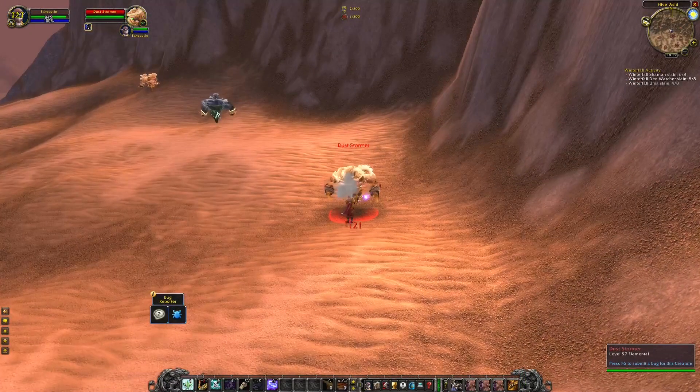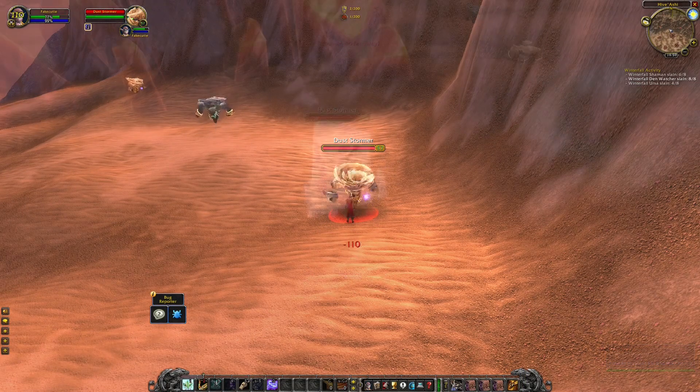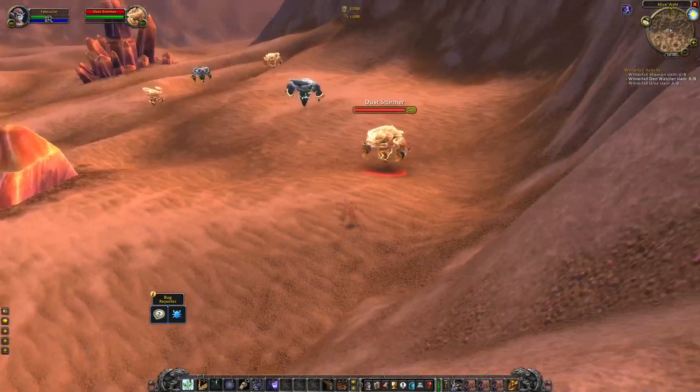I've been asked to test if you can do Feign Death into Shadowmelt in Burning Crusade. It seems like if you do this where you actually pull the monster, it won't work. But if you pull it further away and then do this trick, it will work.